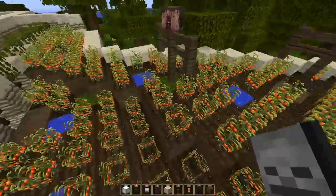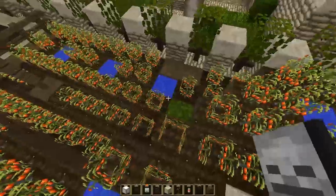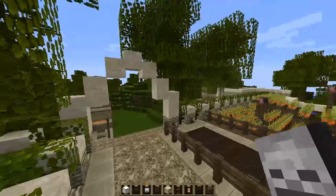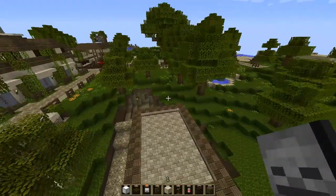I put some glowstone lights in the ground and put trapdoors over them so they're concealed. This place looks so spooky at night time — I really enjoy it. I've also made an arch and it goes into the NPC village.